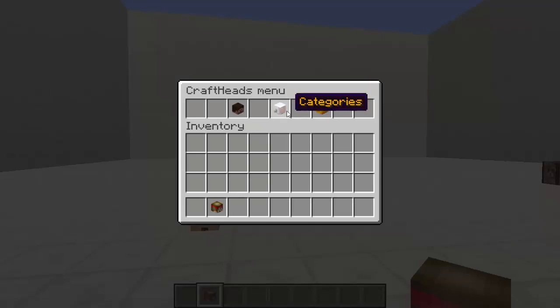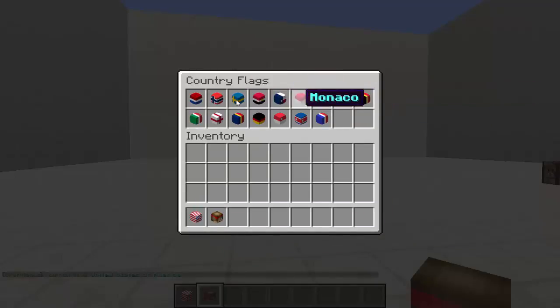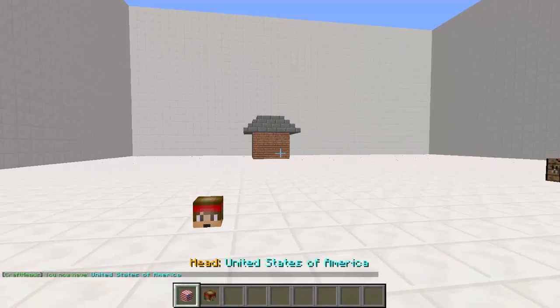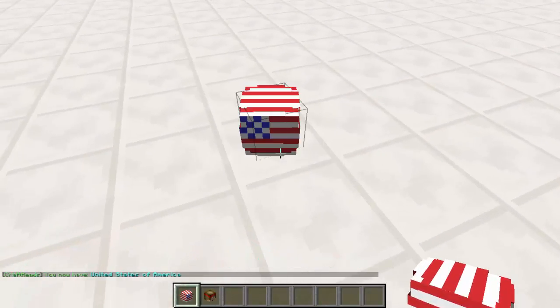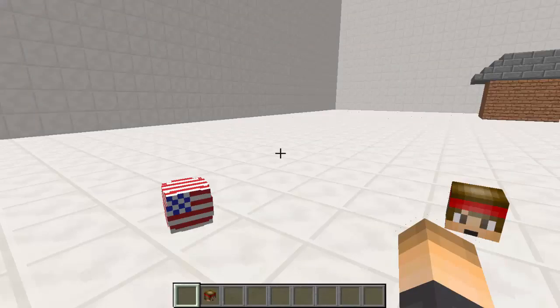Let's go back and try one more. Let's go ahead and do a flag, because I thought that was pretty cool. I'm going to do the US flag - that's where I'm from. But of course there are a lot of other countries, which I'm sure you guys are from. There we go. So let's wear this too. That's pretty funny, but that's basically it for this tutorial.